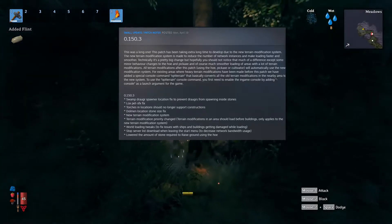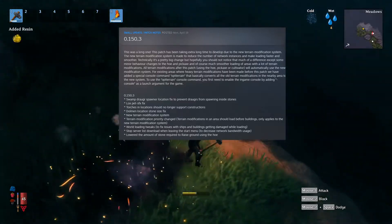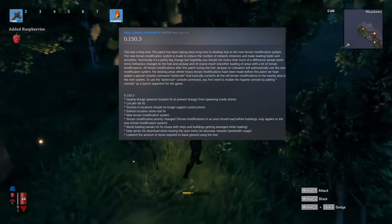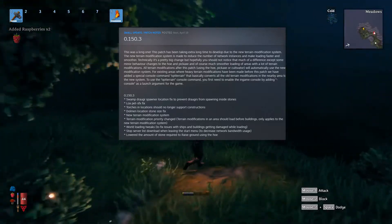The new terrain modification system, which we've already gone over — terrain modification priority changed, which means terrain modifications in an area should load before buildings. This only applies to the new terrain modification system, so basically it just does the harder part first.